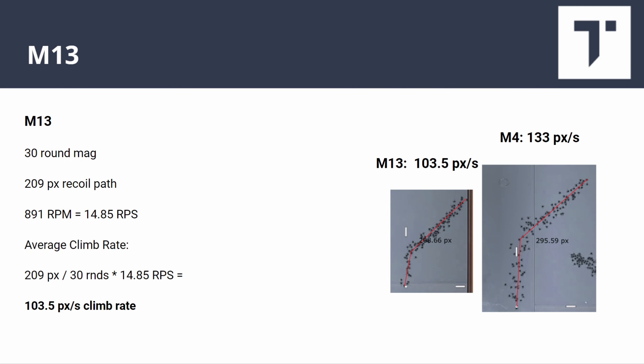Next is the M13 with a 30-round magazine: 209-pixel recoil path. You can see the recoil plot is quite a bit smaller than the M4's, but it shoots faster, so the rate at which you have to move your mouse is higher than you'd expect for the size of the plot. Because it's so much smaller overall though, the average comes out to only 103.5 pixels per second — quite a bit less than the M4.